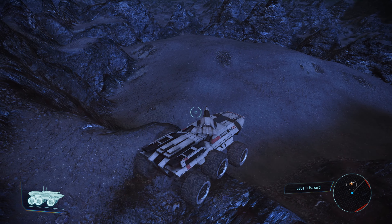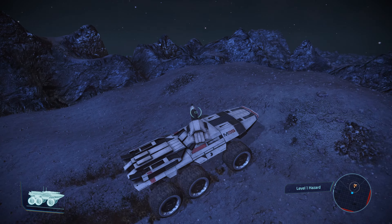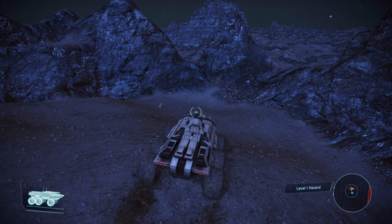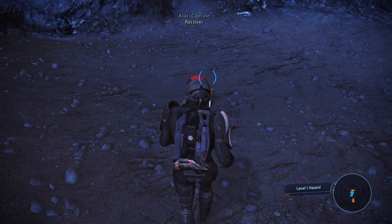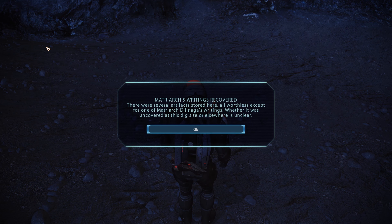Here we are - not sure exactly what we're looking for. There's something on the ground - an Asari capsule. Several artifacts were stored here, all worthless except for one of Matriarch Dilinaga's writings. Whether it was uncovered at this dig site or elsewhere is unclear.